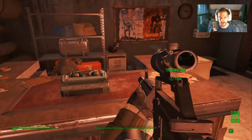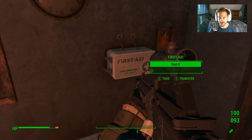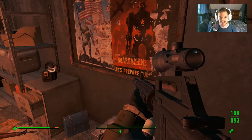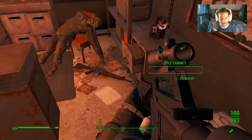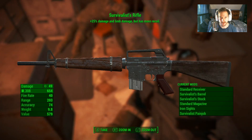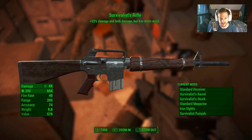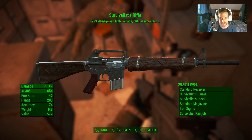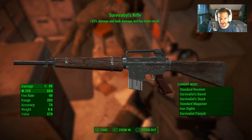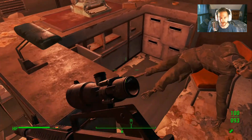Now we're inside, let's make our way through and see if there's anything cool in here. We'll take that, add it to the holotape collection. Maybe there's some Stimpaks — ooh, piece of candy! That's another mod, Survivalist. He's got a kill count carved in the side of the gun — commies I guess.